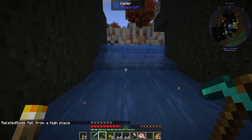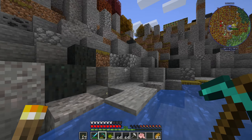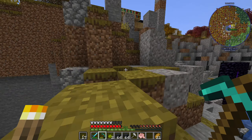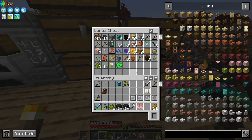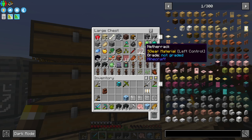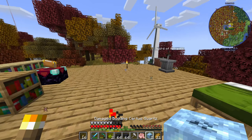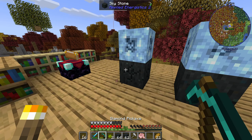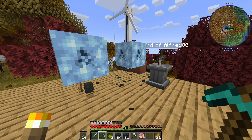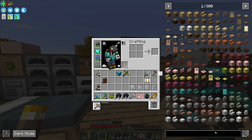Did you get the certus that was in here? Down by where the asteroid fell — the AE2 pieces — did you get the certus that was around it? Yes, you did. I went down there looking for it and didn't know where it was, but you got it — that's good. We need to grow those. Where else can we get certus quartz?